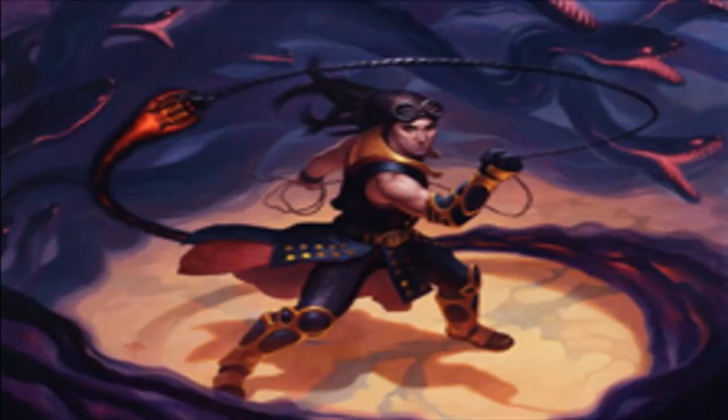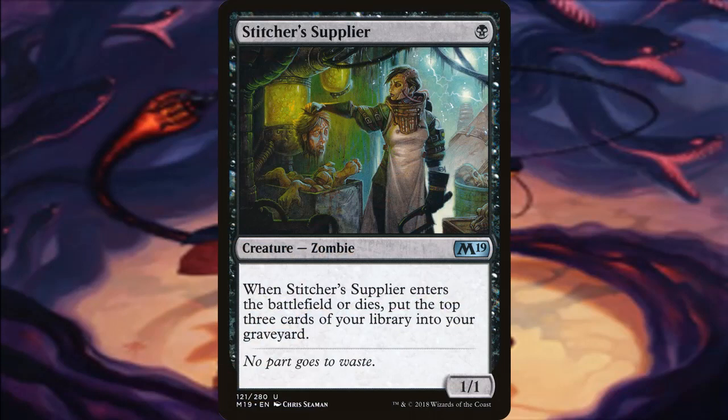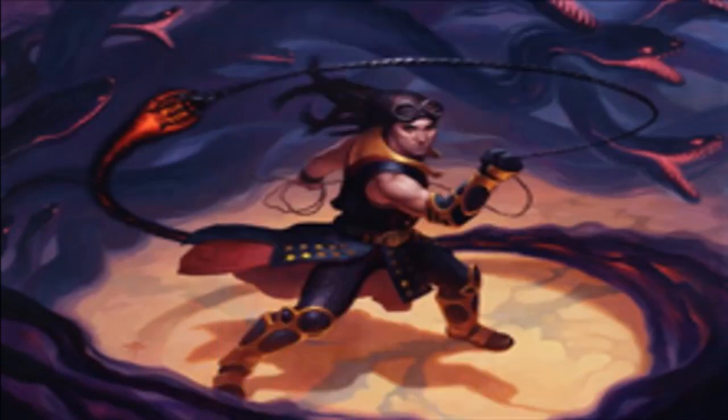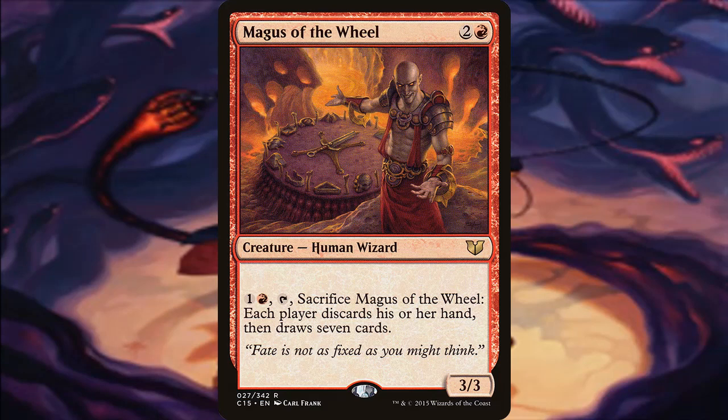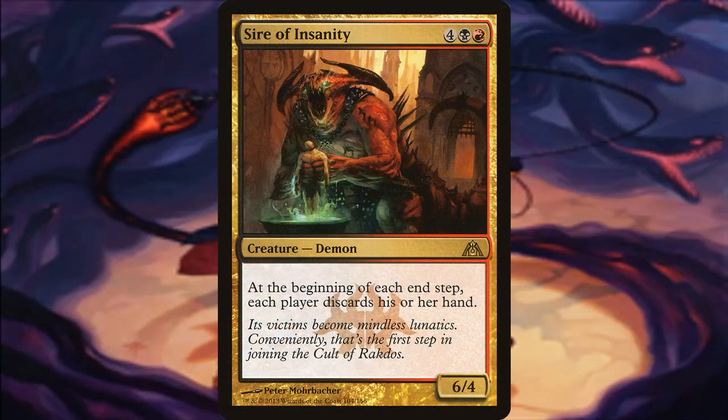Going back to funneling cards into our graveyard — Stitcher's Supplier puts the top three cards of your library into your graveyard when it enters or dies. It's not going to get you five like Stinkweed Imp, but it's a cheap creature we can easily recast with Chainer. Magus of the Wheel is basically Wheel of Fortune on a creature — we just want to discard a lot of cards. Mindslicer is one of those deadly creatures people hate seeing because they don't want to discard their whole hand, and unlike Magus of the Wheel, you don't get to draw those cards back.